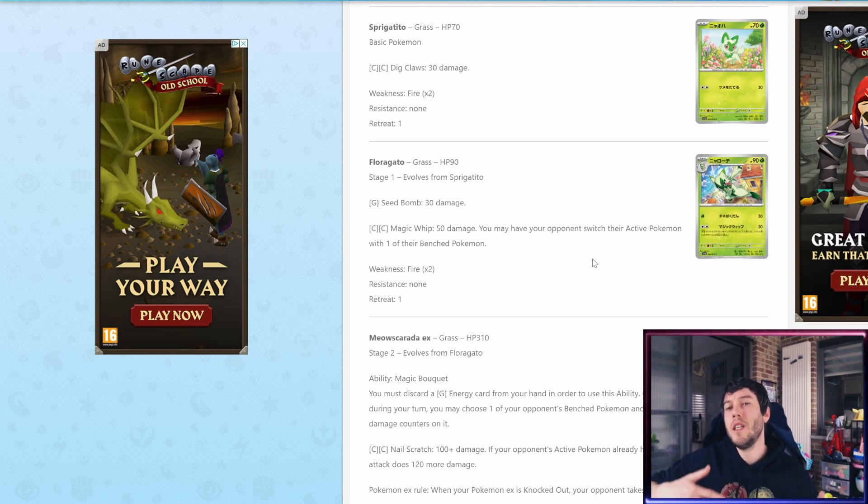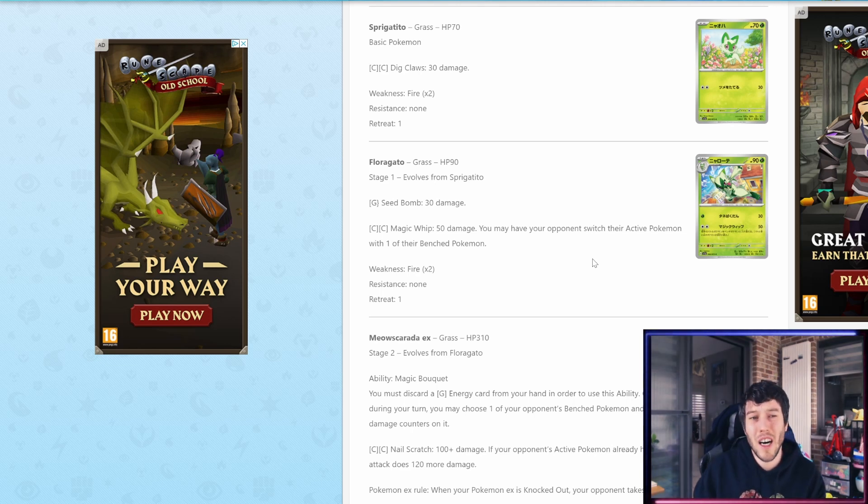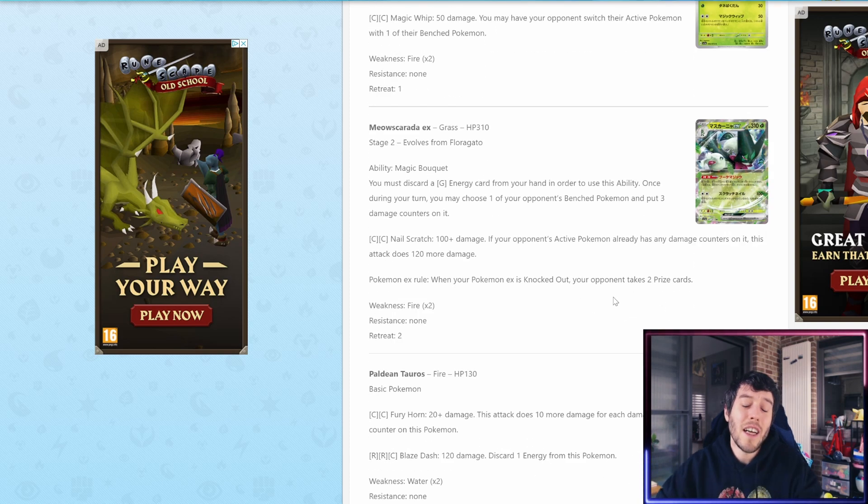I've already talked about this — I'm probably not going to be going in very hard on the Scarlet and Violet sets in English or Japanese. The Japanese set has come out and I'm getting one product from it this week. I just haven't been playing a lot of Scarlet and Violet. It's bugging me that I haven't played as much as I wanted to, but I just don't have the drive — the attraction to the game isn't there for me right now. So the sets don't really drag me in either, and I'm still learning the names and designs of a lot of these Pokemon.